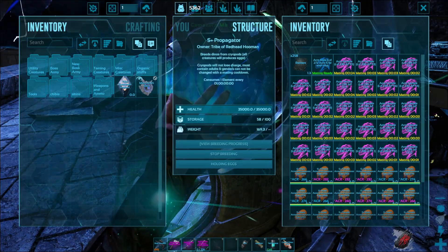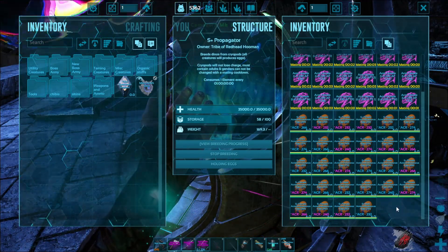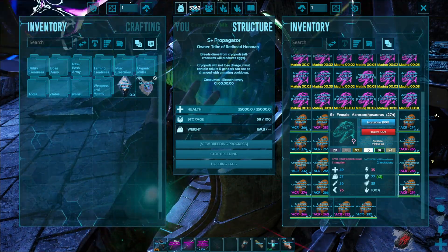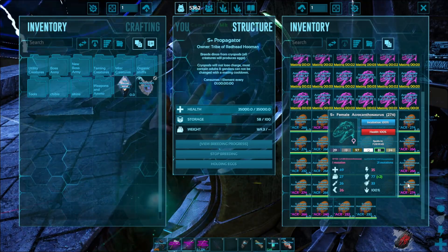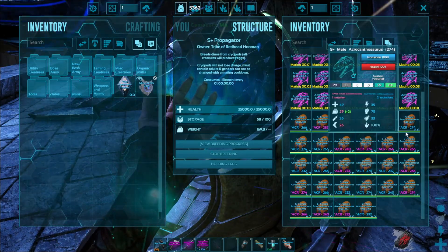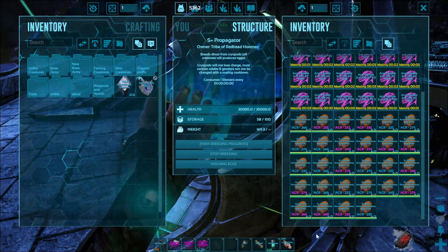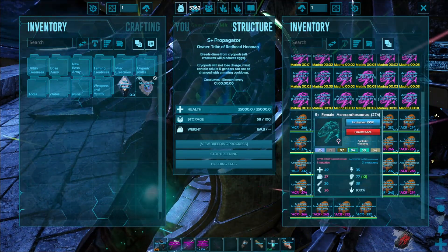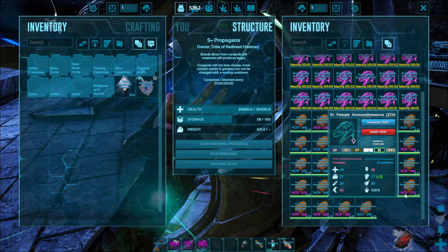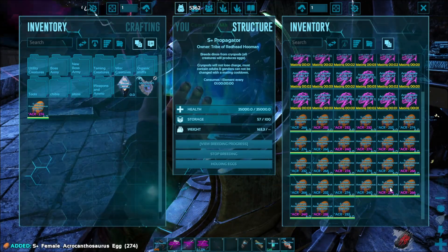Hopefully we'll get the mutation we want — what I'm hoping for is more melee. And if we don't, that's okay, just let them keep doing it until they get it. We got it! Perfect. Unfortunately, it looks like we've also lost the color I would like to have, but that's okay — and it's a female. We've actually got two with a melee mutation, both are female, both are level 274, so these will both do.